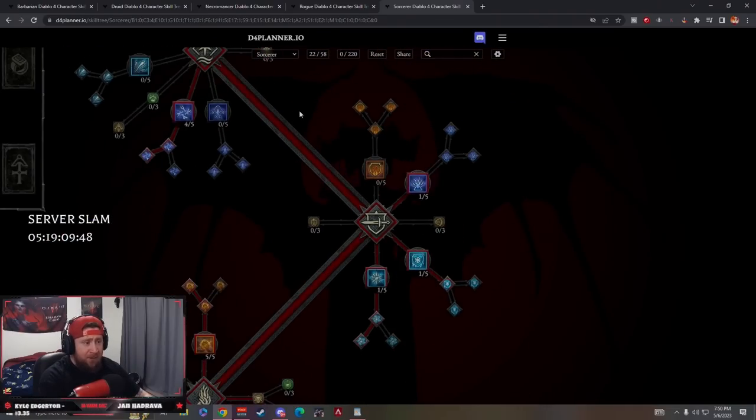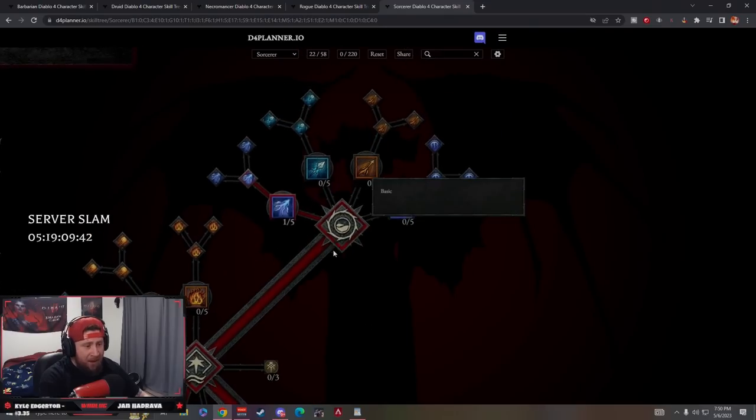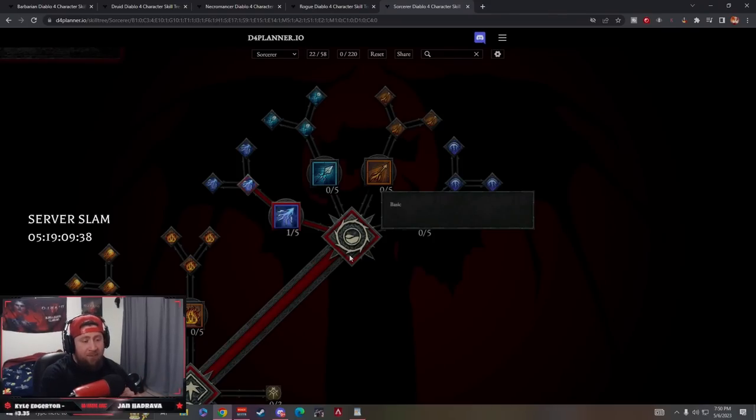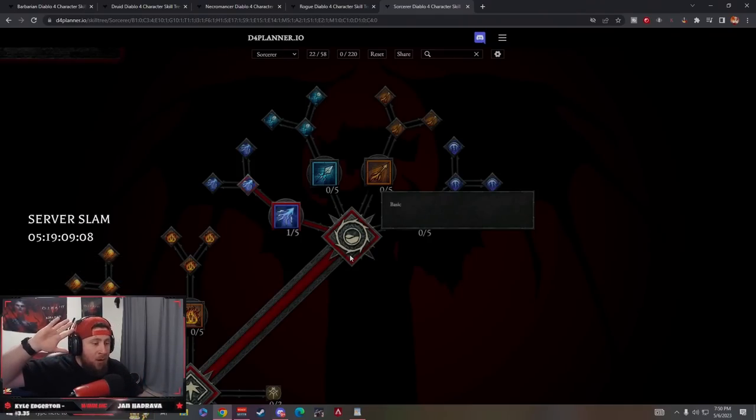That's the Sorcerer build - basically Hydras. The chain lightning nerf doesn't matter; this build is still going to be one of the best in the beta and probably in the game unless they do something to Hydras. Those are my five builds for level 20 in the upcoming server slam Diablo 4 beta. Like the video if it helped, big shout out to the Sane Army for helping theorycraft these. Comment below what you think, what you'd change, and which class you're going to play. Subscribe - we're almost at 10k before Diablo 4 releases. Stay gaming!